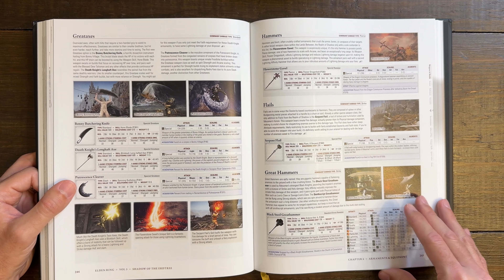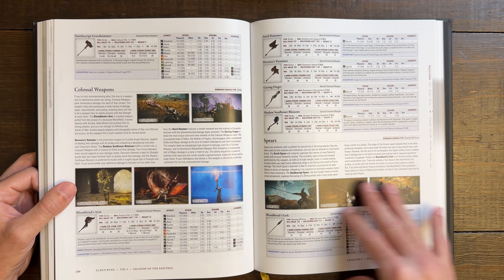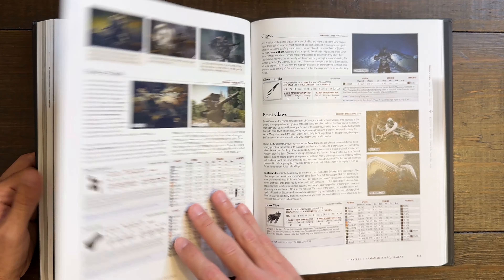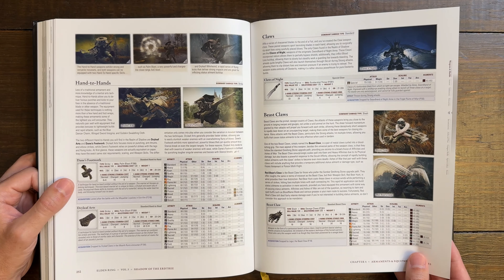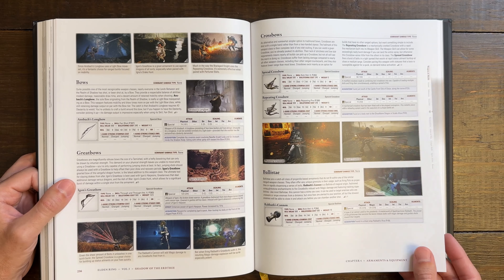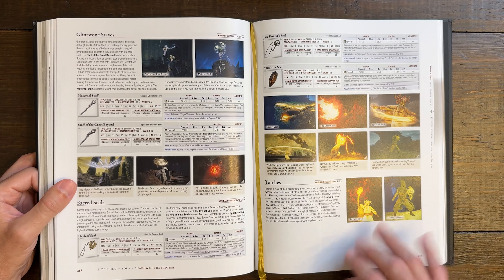When I find a good weapon in the game, it takes a lot for me to swap away from it. In the DLC I experimented with some of these, but for the most part I kept the weapons I went in with throughout the majority of the game. I don't play FromSoftware games for the weapons — I play more for the environment, the lore, and the bosses. The Beast Claws were pretty cool though — that reminded me a little bit more of Bloodborne. Bloodborne is my favorite FromSoftware game, so anytime I get something hearkening back to it, I'm going to mention it.